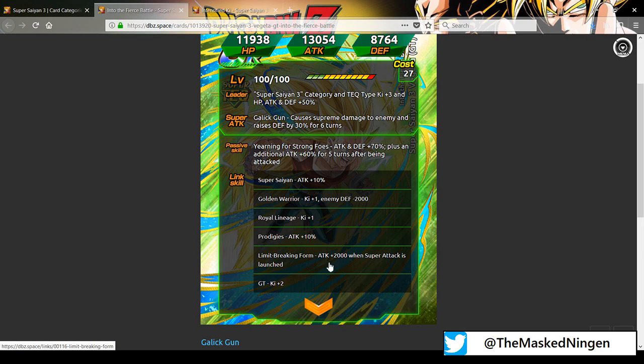The only bad thing when it comes to his links is that, unfortunately, just like the other Super Saiyan 3 GT Vegeta, he doesn't have Over in a Flash. He has Golden Warrior, Royal Lineage, and GT as his key links, which means his best link partner on the Super Saiyan 3 team is going to be one of the two Super Saiyan 3 Kid GT Gokus. It's a bit of a shame he doesn't have Over in a Flash — it really holds him back as a top choice for the team, because his passive does make him quite interesting.